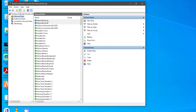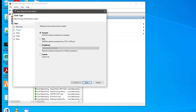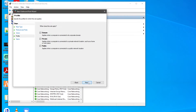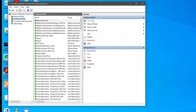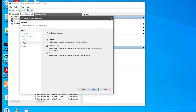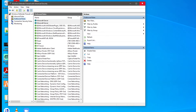Now we need to do the exact same thing for the outbound rules. Click on 'Outbound Rules', then click 'New Rule'. Select port, click TCP, paste in the port, click next, select 'Allow the connection', click next, select all profiles, click next, and name it. Then click 'New Rule' on outbound rules again, select port, click UDP, paste in the port, click next, allow the connection, select all profiles, click next, and name it once again. Once done, close the Windows Firewall.